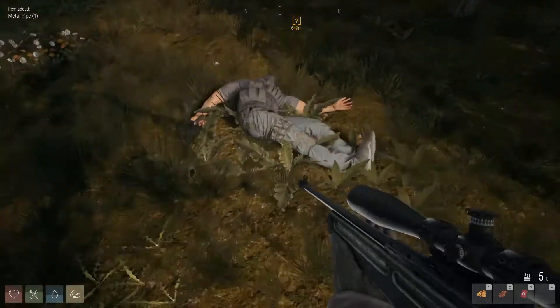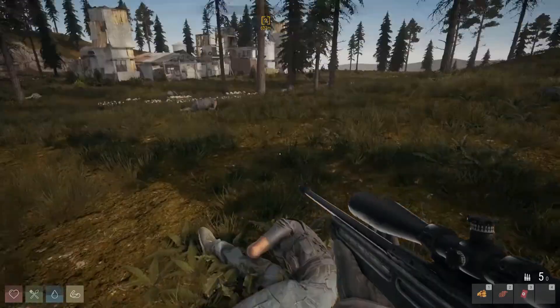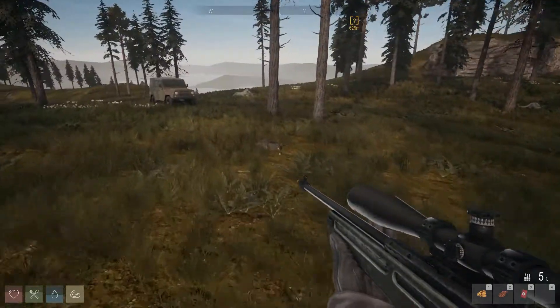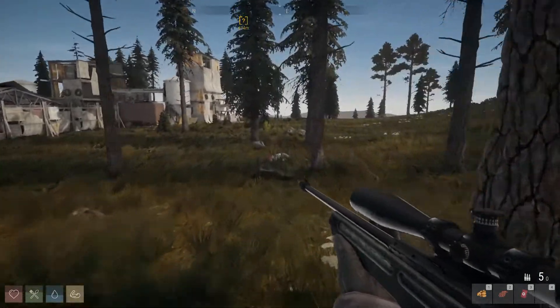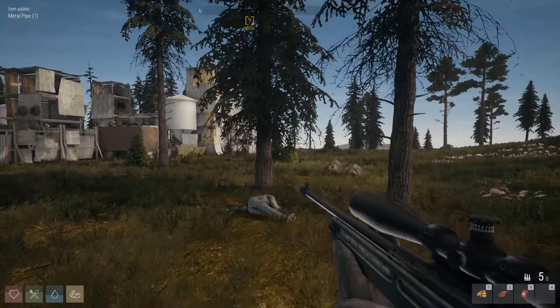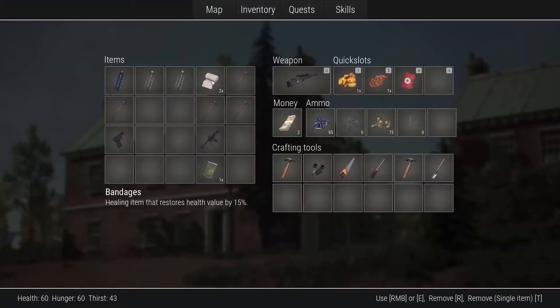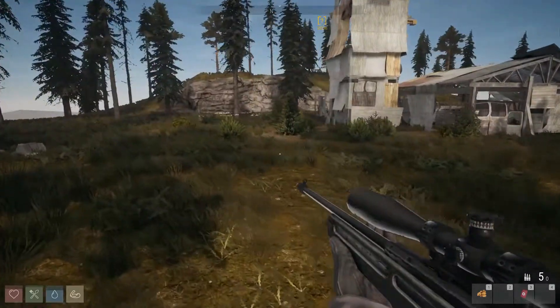Metal pipe — lame, dude. He definitely almost killed me, that's a problem. Oh, that dude had some money. Nice. Another metal pipe — all these metal pipes. We could go ahead and use the health, and we'll go ahead and use the food as well. That pops us up a little bit. That's 20%. We are pretty much out of water — that could become a problem in the near future.